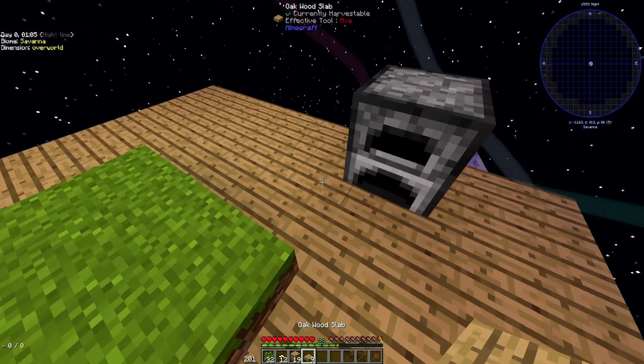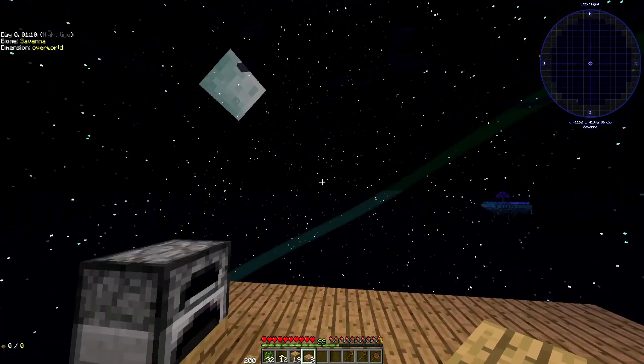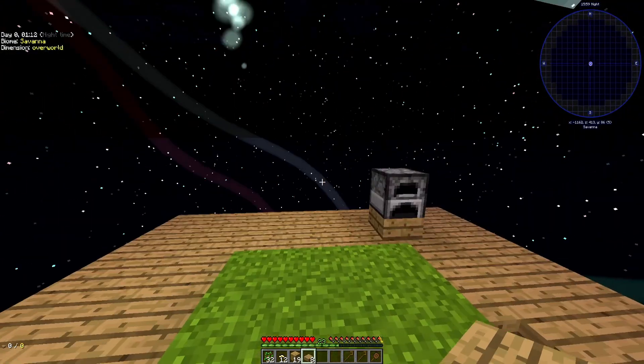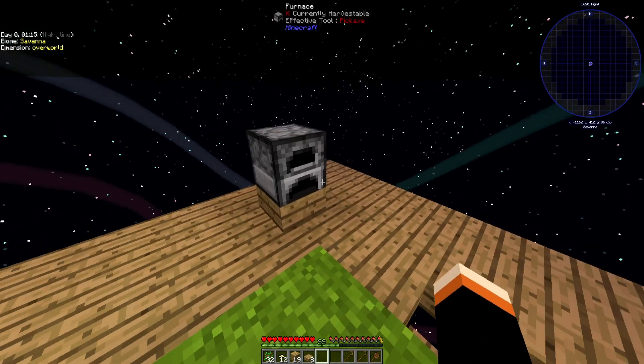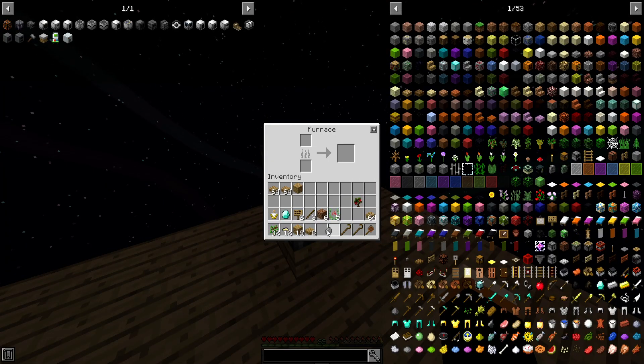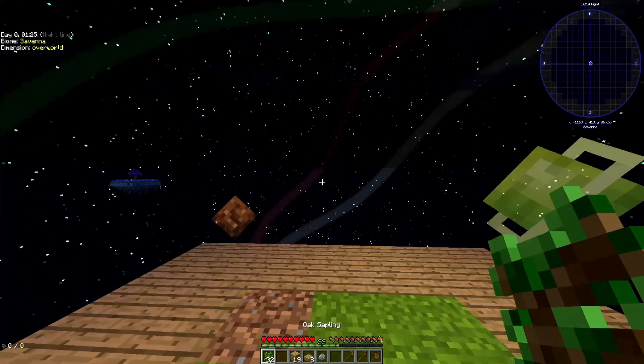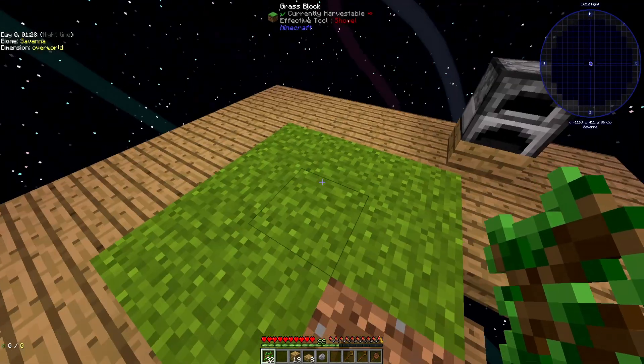Get a slab under that — using the old bottom-half slab trick because I think there's blood moons from Extra Utilities 2 as well. Although, in my test play, I got absolutely none. We want some more wood.